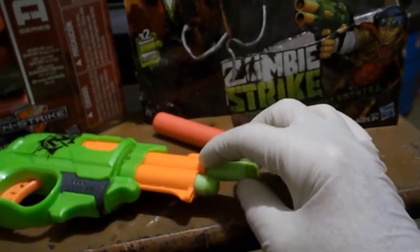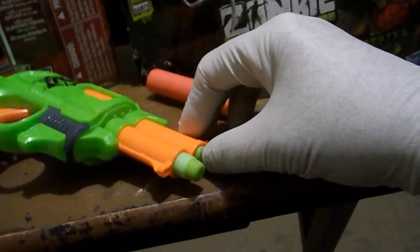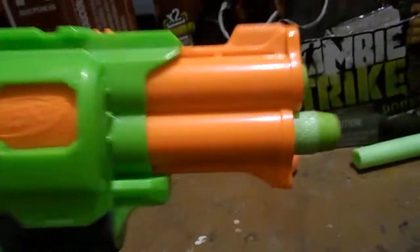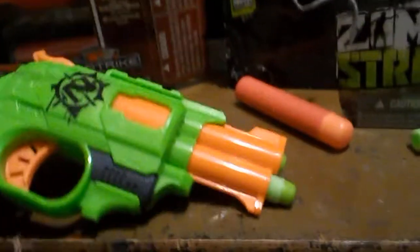I made a couple of darts that are actually shorter. What I did is I cut the tips off of them, and this is what it looks like — see how that fits in there much better? It doesn't stick out like the unmodified one does.